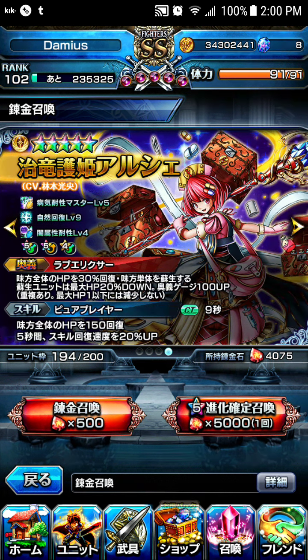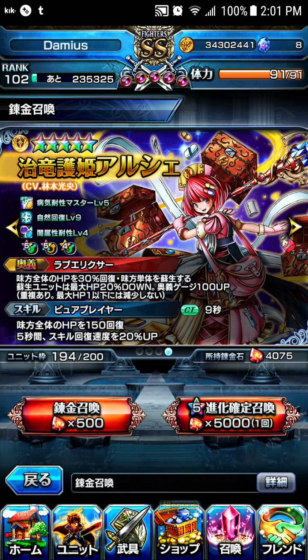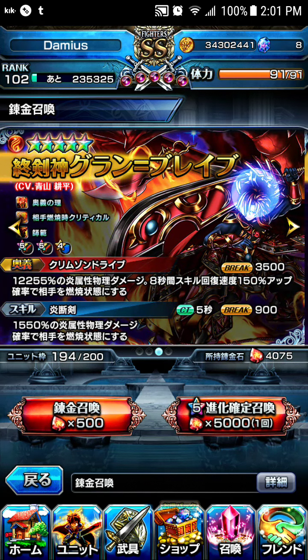Good luck to you guys out there. If you want, you can save up those rubies, or you can spend them on trying to get limit break stones. These are the two units that only come out through the Alchemy Summon.